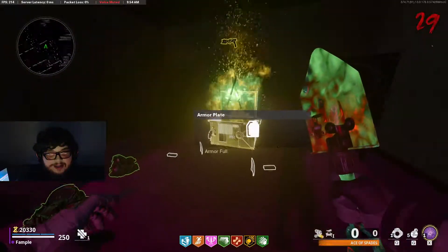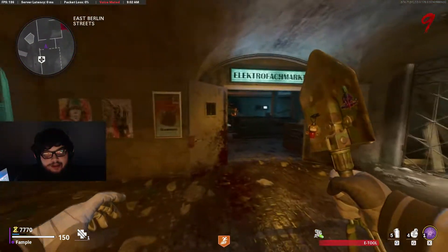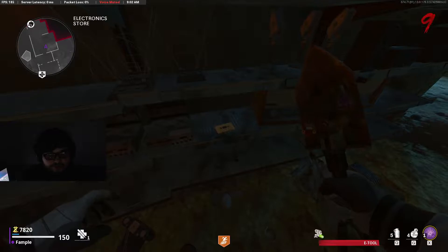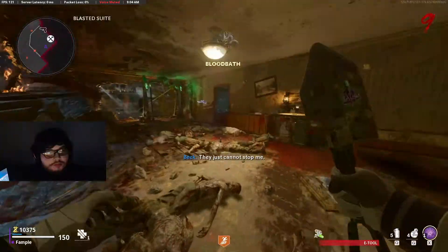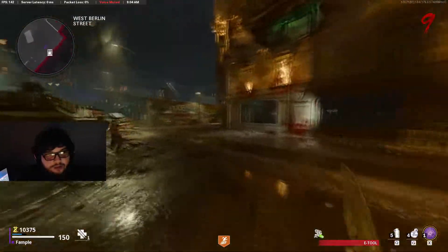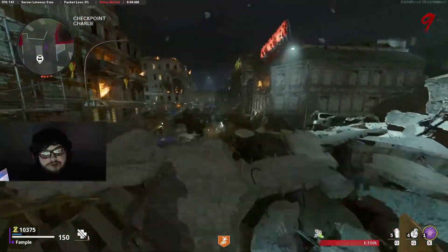I did actually manage to get the Cerberus and I did get the calling card. For the next part, I'm going to show you the music easter egg for the map. You're looking for three golden cassette tapes. The first is in the electronics store on this shelf, the second is inside the Garment Factory on top of this mannequin, and the last is in the blast suite right up against this vase. I won't be able to play the music easter egg song because it's copyrighted, but you can listen to it in-game once you activate it.